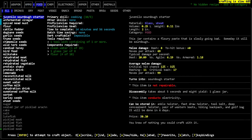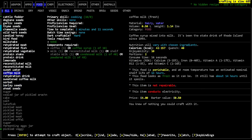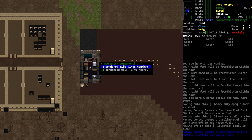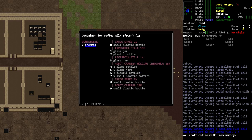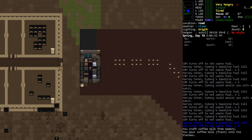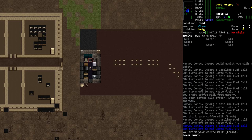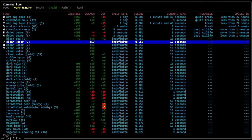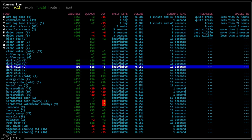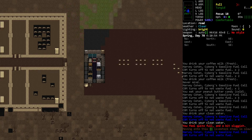Let's see what food we can do. Do a little coffee milk. I'm just gonna drink that. It looks like we have a lot of food we can eat here — it's actually displaying it in a semi-readable fashion now.